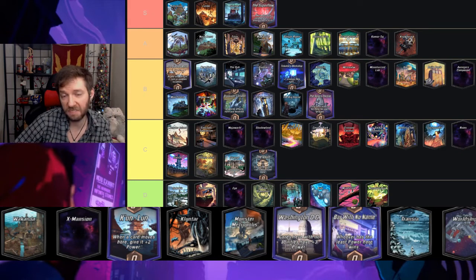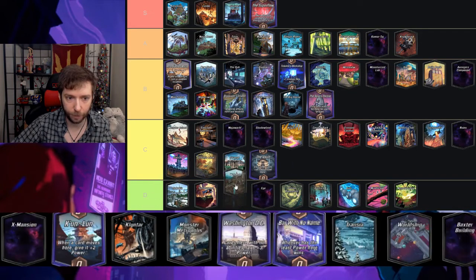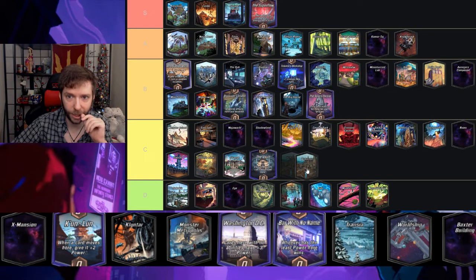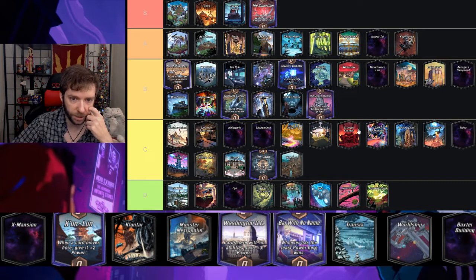Vault — on turn six cards can't be played here — it's a fine location, it doesn't really do very much, so you just wait till turn six to play there; it's okay. Wakanda — cards here cannot be destroyed — I like Nowhere because it allows counterplay, but Wakanda kind of doesn't allow much counterplay. For that reason I give Wakanda a C.